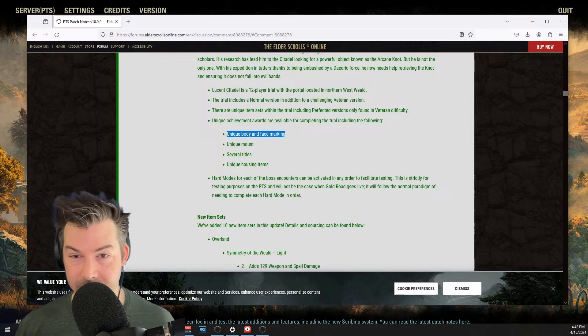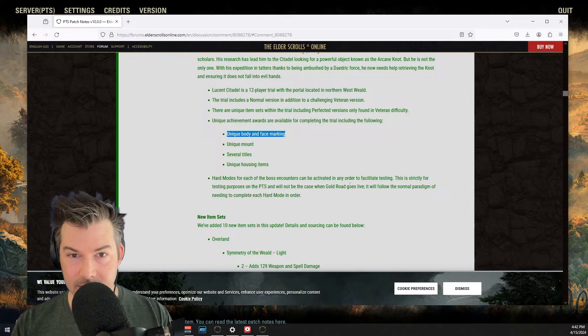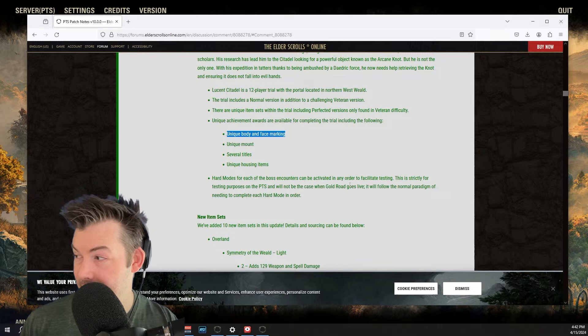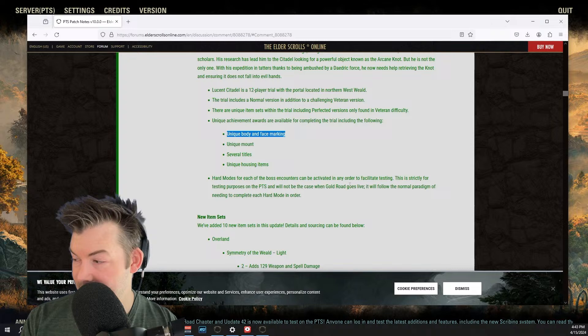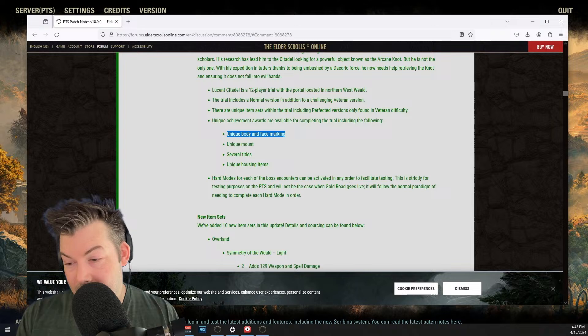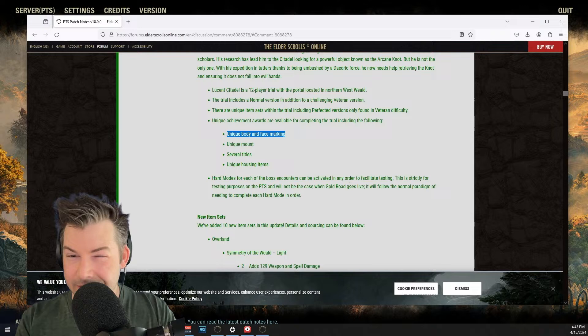So skins 71% and body markings 29% so far — only seven votes. I'll put this up after the stream and see if more people agree. I think most people want skins and they keep putting in body markings. Finn has been told that we want skins, not body markings, and they keep giving us body markings. They said it's basically the same effort to do either one, but we've asked for skins and they keep giving us body markings. It's just one of those things where people want one thing and they decided to give the other.